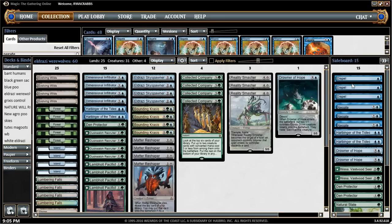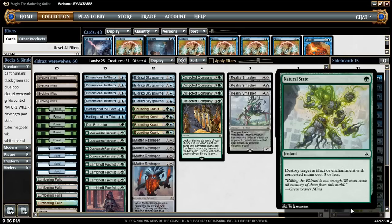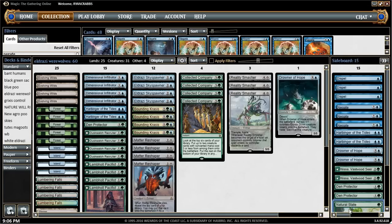In the sideboard, we have three Dispels, which I think is really good — no one should be playing it right now, but it's really good in the mirror. We're also playing Negate, which is more for the black-green controlling decks. Dispel's great because you can be on five mana with Company and then hold up the spell for their Company. Two more Harbinger of Tides, two more Drowner of Hopes for creature matchups, some Nissas to grind, Den Protectors, and one Natural State in case you play against a deck with a lot of Stasis Snare-type effects.